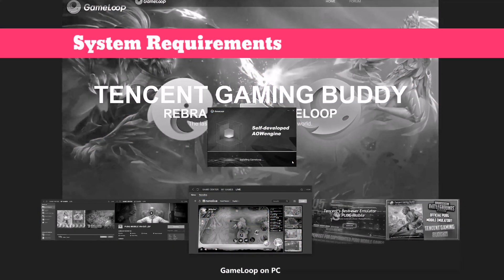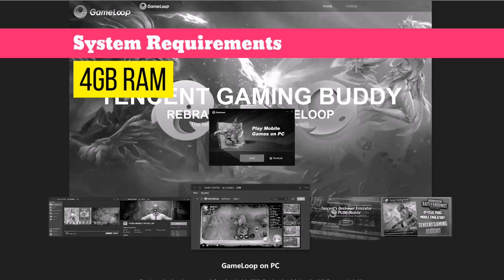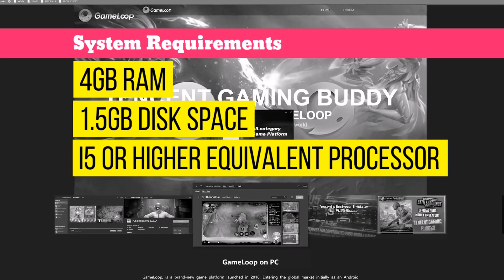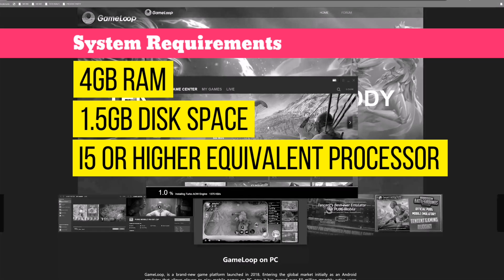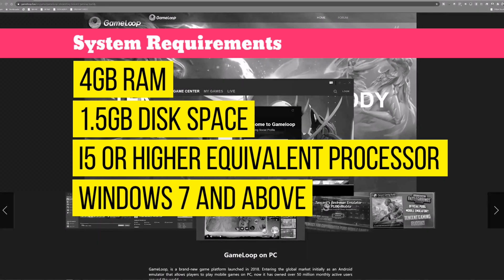When it comes to system requirements, to install GameLoop you'll need at least 4GB of RAM, a minimum hard disk space of 1.5GB, and an Intel or AMD processor of i5 or higher. GameLoop for Windows requires OS version 7 and above.